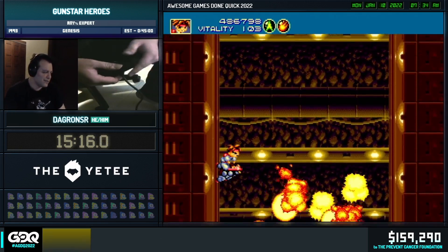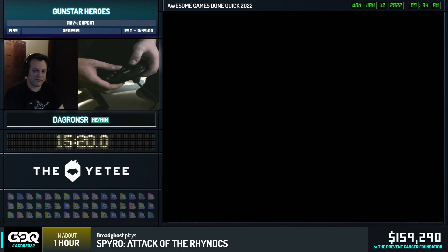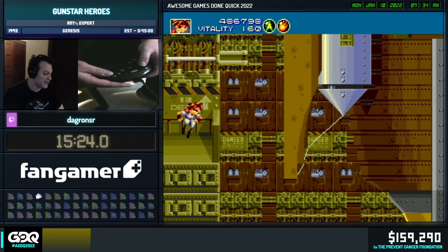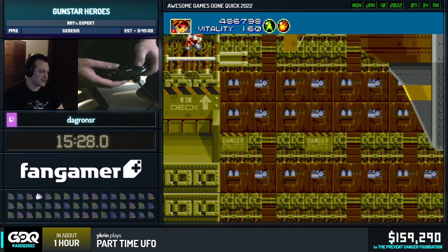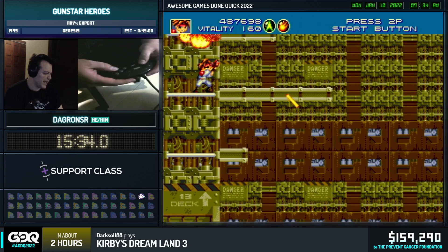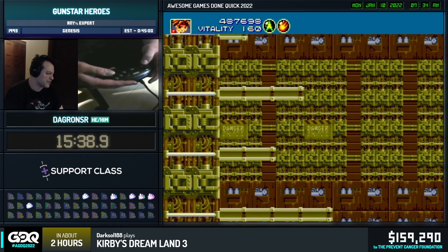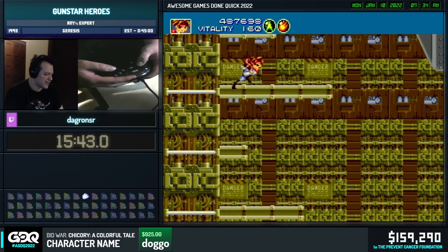So we select that stage third for a reason — after such an exhausting fight, we have to have at least a little downtime to relax our hands. It's better than trying to relax in stage five, where I actually do need to worry about my survival. So we have another auto-scroller, but we do have things to talk about with this stage.